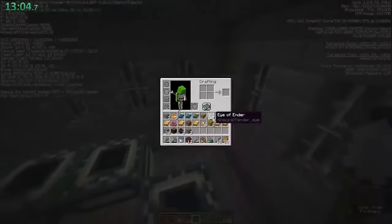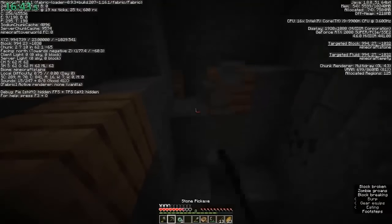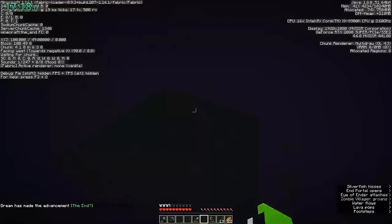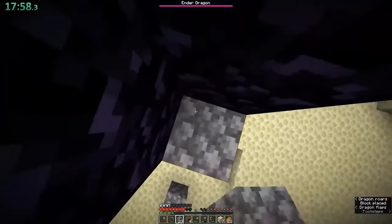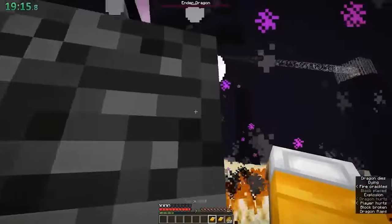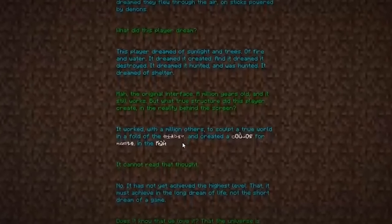I'm going to quick sum it up for you in five seconds: Dream goes into the portal room, he only has ten eyes of ender, there is one frame already filled, so he just needs one more. He wastes five minutes trying to find an enderman, eventually does find one, and there's a 50% chance an enderman drops an enderpearl — and Dream gets it. So he returns to the portal room and enters the end. I'm not a speedrunner myself, but I feel like I could get the dragon to perch more quickly than Dream. He honestly wastes a lot of time, but eventually it goes down and he kills the dragon with six beds. After the speedrun is over, he says 'that run was full of luck.' Yeah, I agree.